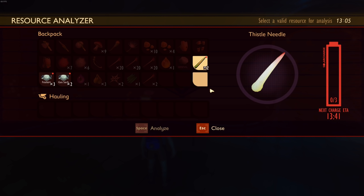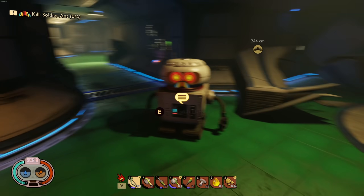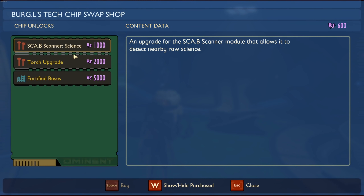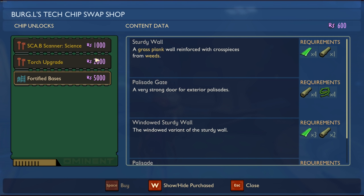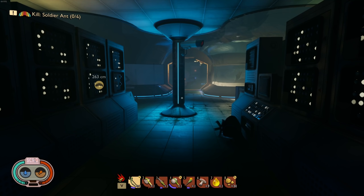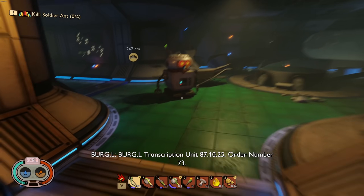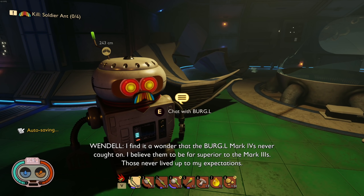We can't research anything until 13:41, it's 13 right now. We have gas sacks, feelers, and thistle needles to scan too. Something else I encountered — I was looking around offline for more science items, these are the only ones I can find. There's an improved torch and some items requiring a lot of research. I also found a tape right here — let's listen to it.